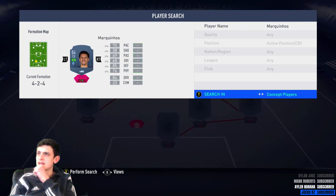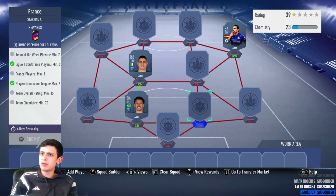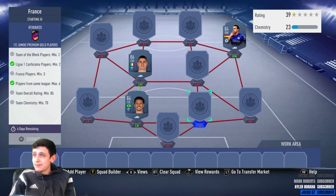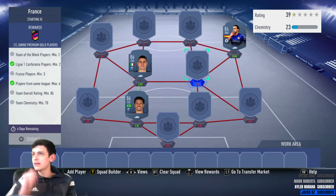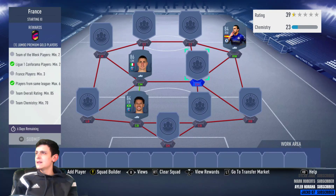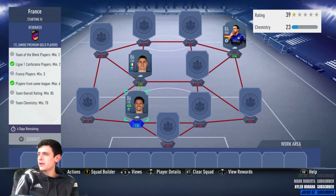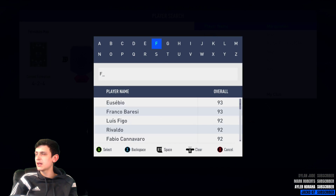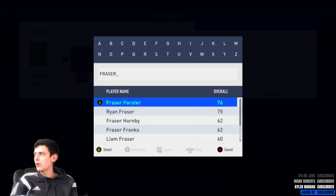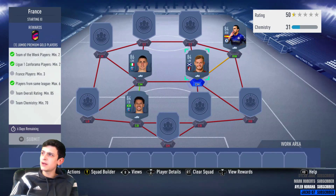We need 70 chemistry. If you could drop a like, I'd appreciate it. I'm surprised they've brought up Team League upgrades but we'll take it — I might do a few but I don't really want to burn my coins. We need another Team of the Week player, so for the cheapest method: Fraser is a cheap 84 inform. So that's our two TOTW players sorted. We also need three French players.